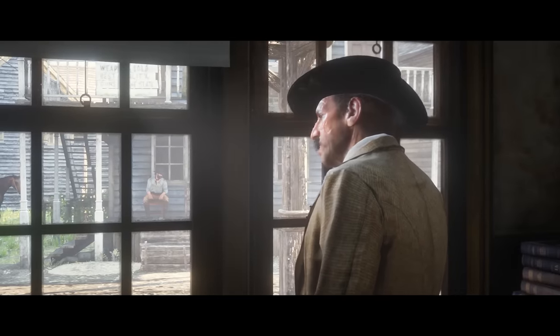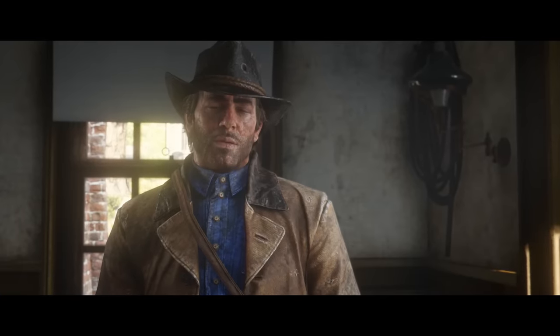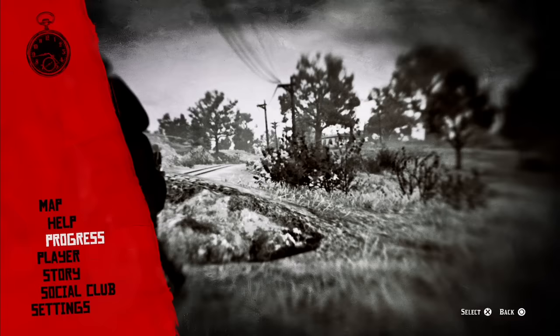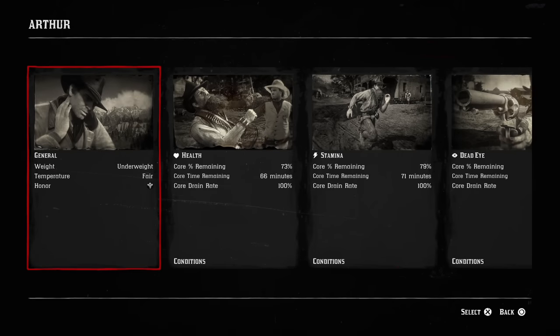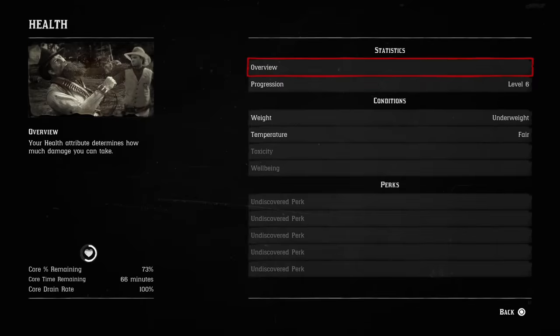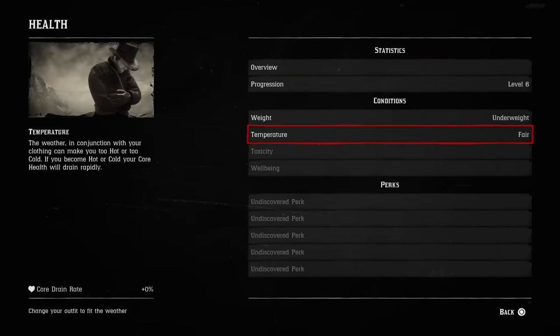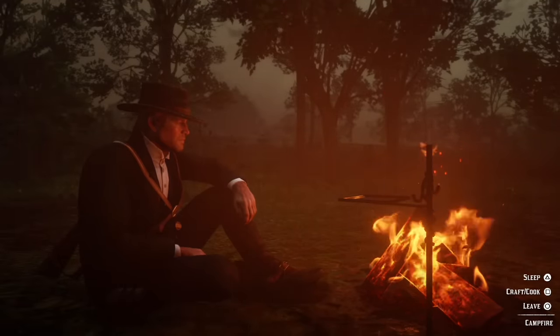Red Dead Redemption 2 gets surprisingly in depth with information on the health and well-being of its main character, Arthur Morgan. To really make the most of this, head into the player menu in the pause screen and select Arthur. You'll be presented with information cards that clue you into the state of your health, stamina, and deadeye cores, which dictate how quickly each of these attributes regenerates. To guarantee you're operating at peak performance, you'll need to maintain your cores by eating, resting, and generally keeping Arthur in good shape.